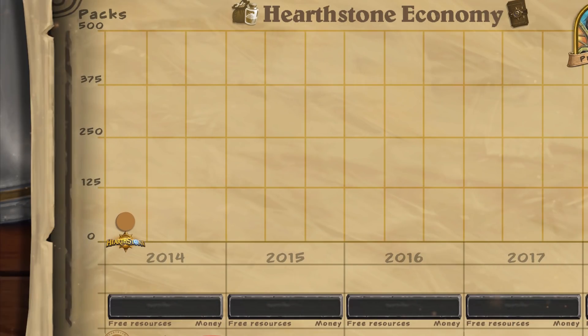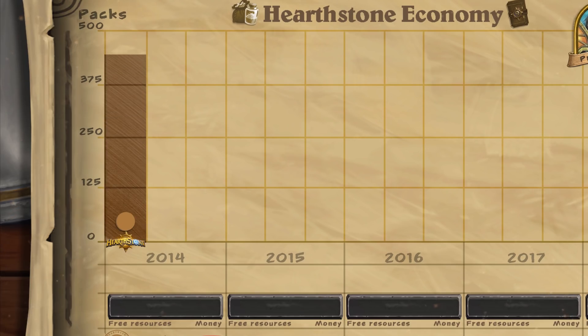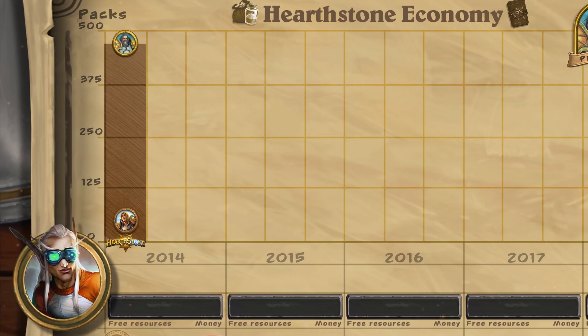In order to collect a complete classic set, it was necessary to purchase approximately 470 packs, provided that you disenchanted all the extra copies and gold cards, then crafted missing cards from dust. Thus, Tyrion had to pay $470 for 420 packs in order to have a complete collection. In the next 4 months, the first adventure, Curse of Naxxramas, was added to the game.